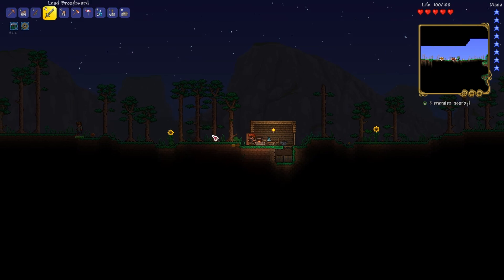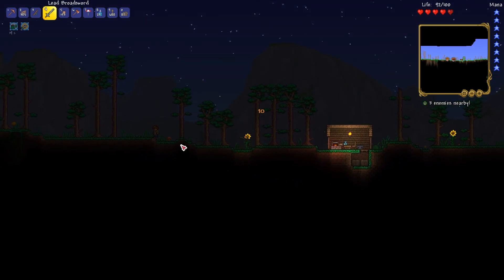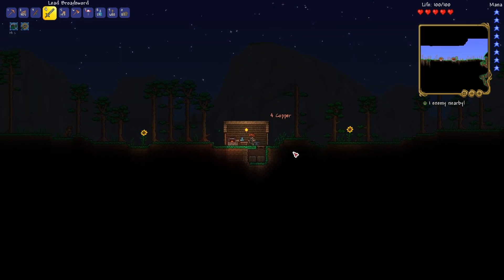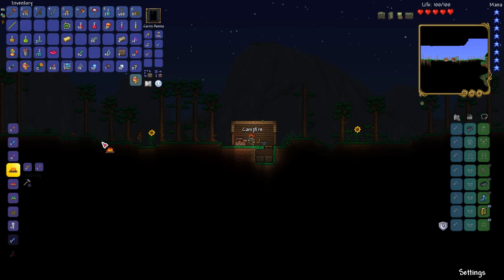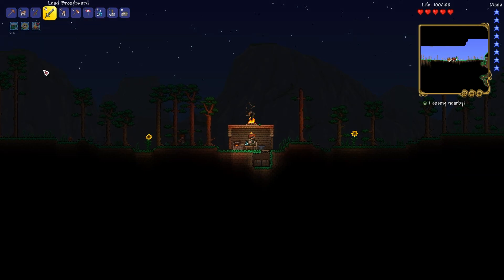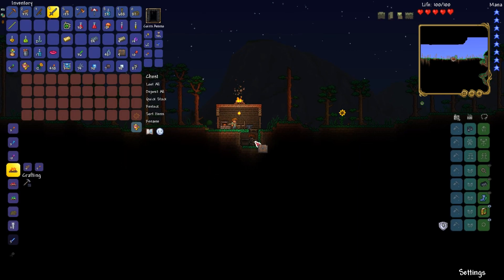Guide looks like he needs help. I should make a campfire around here. Let's put it on top of here — that'll increase my regen a little bit.